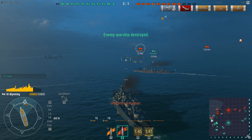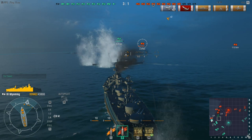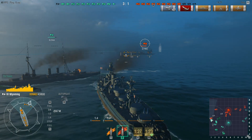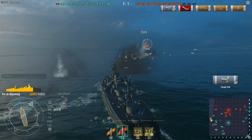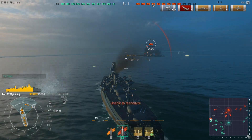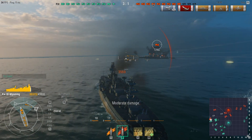I'm finding the AA guns are kind of in the middle for battleships — they're able to shoot down planes. Secondary armament I haven't really noticed that much, but you'll see a little bit of it here. Both his secondary armament and the other battleship there are exchanging fire.